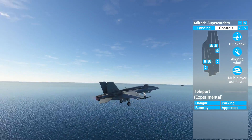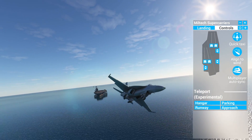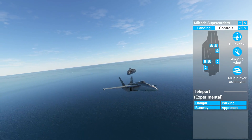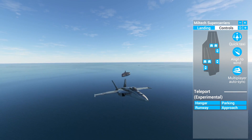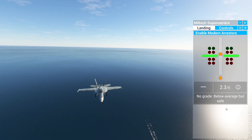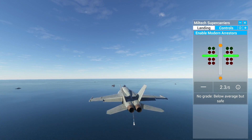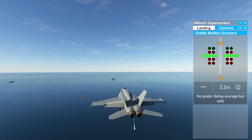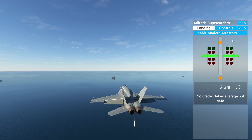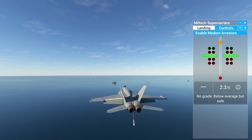These things make it so easy, especially for folks that are struggling to land on aircraft carriers. Check this out — we can just click Approach at any moment and we're lined up absolutely perfectly for the approach. Like I was saying, drop your hook, drop your landing gear, and hit Enable Modern Arresters if you have trouble landing.